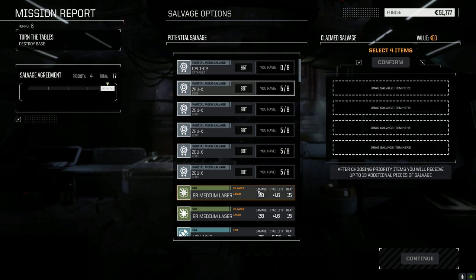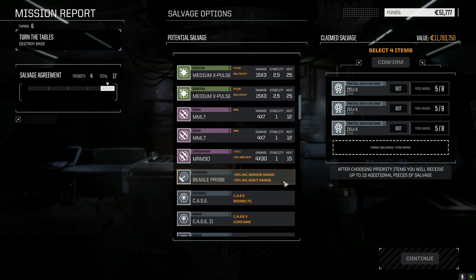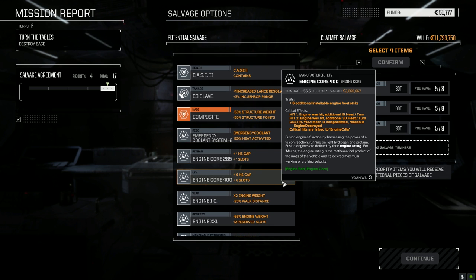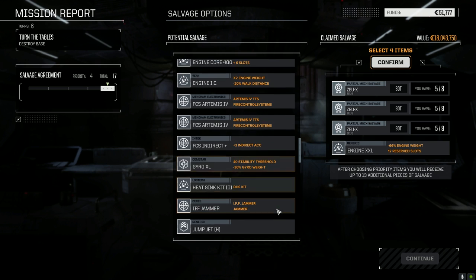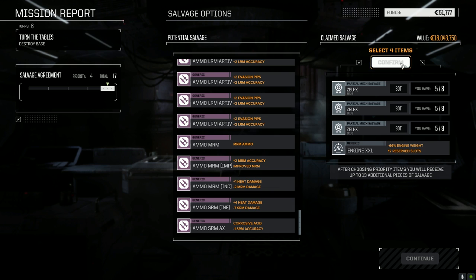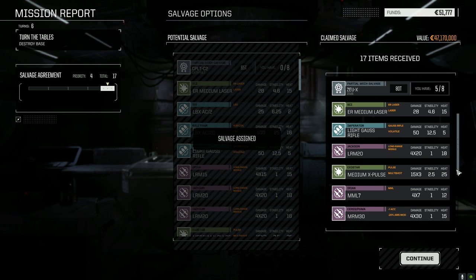Zeus X - well, hello Zeus X! There we go guys, Zeus X. Anything good down here? We've got lots of CASE. A 400 XL, triple XL engine, some C-bills which we need. There's some patchwork - we'll take that for the C-bills. We got all of the Zeus X parts. That's pretty cool - we have a Zeus X now. Turn on combustion and we've got a few things we can sell.